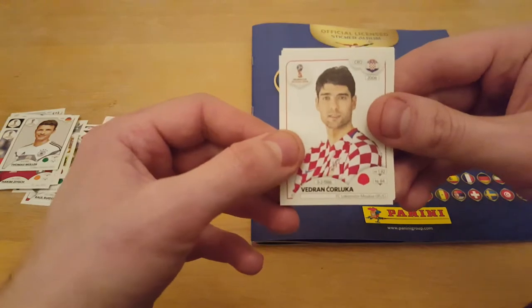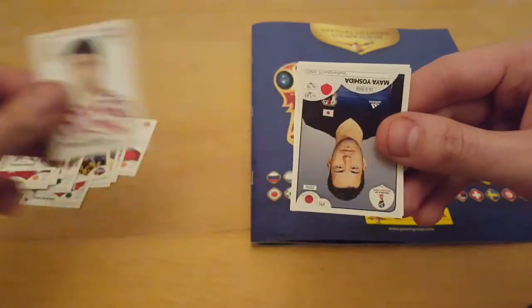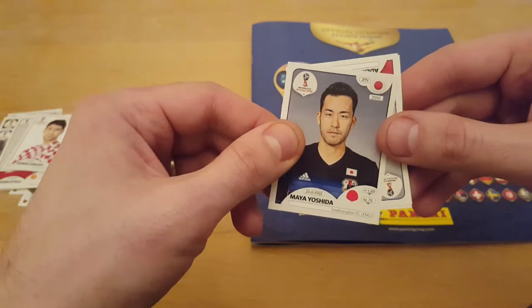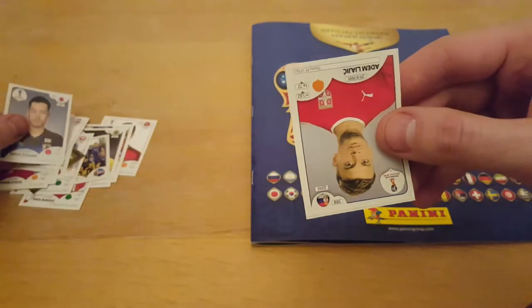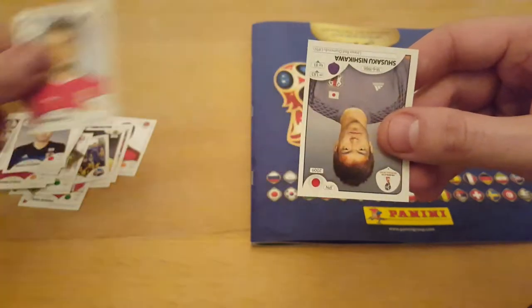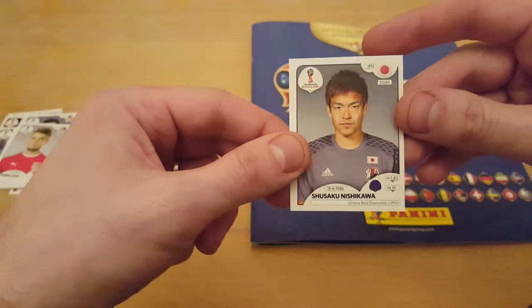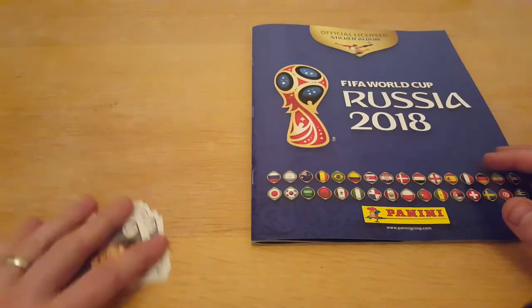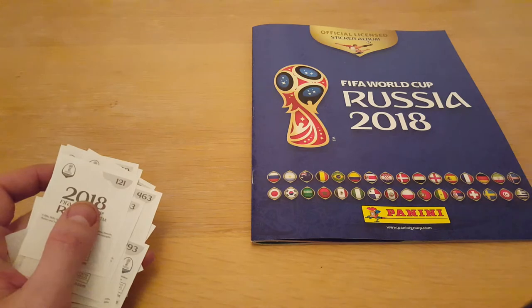I'm sure Luca's still going, is he? Southampton centre back there — Ashida. There we go, that's the 5 packets opened. I'm just going to get them all in order and then we'll stick them in.